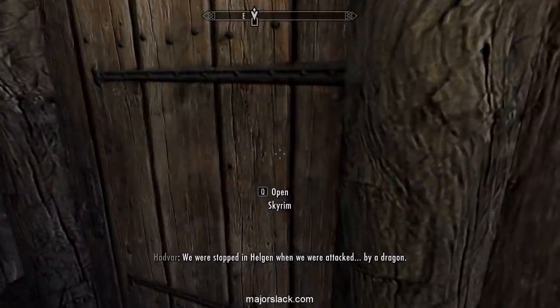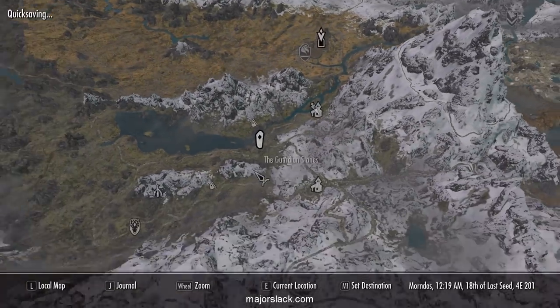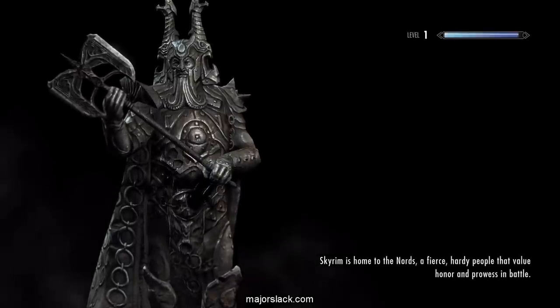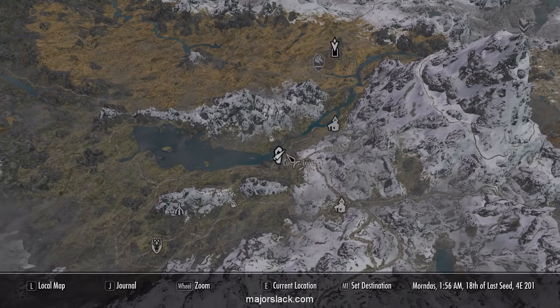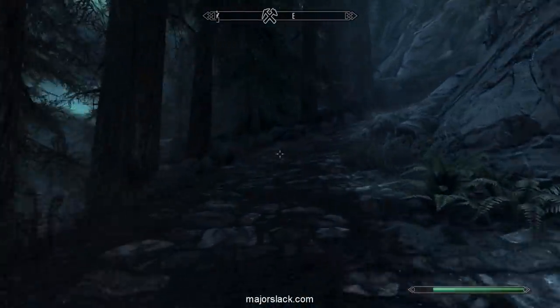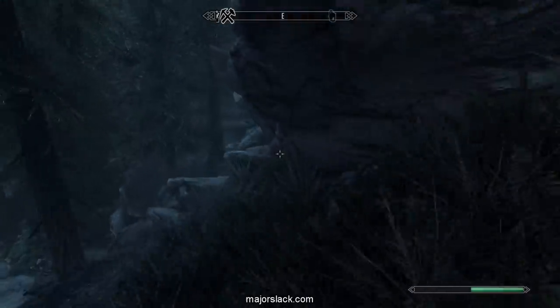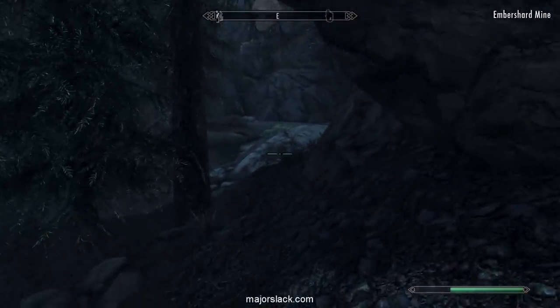At this point you probably want to do a quick save just in case the next part doesn't work out. Let's go back to the Guardian Stones — it's completely random, there may be an issue where wolves attack the guard at Embershard Mine. Back to the Guardian Stones and push northeast up the mountain. Go up the road, look for the mine icon on the compass, stick to the right side and the high ground, discover Embershard Mine, and go into sneak mode.